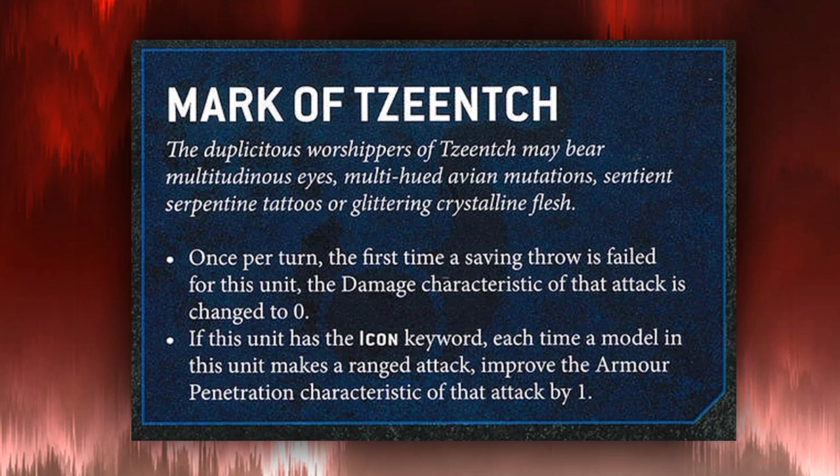Now let's talk about the Mark of Chaos. They cost 15 points, which is a serious investment, but almost all of these Marks have great utility on the Lord Discordant. The Mark of Tzeentch basically means the first failed saving throw each turn has its damage characteristic reduced to 0. With a 2-up save you'll pass most rolls, and when you do fail one, that attack does 0 damage. It's really good, but a smart opponent can bait it by shooting bolters first until you fail, burning the trigger, then hitting you with Melter Guns you can no longer reduce to 0.